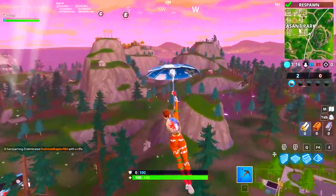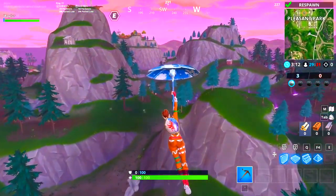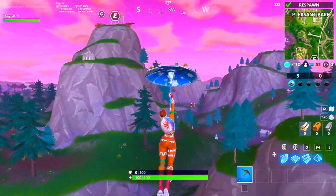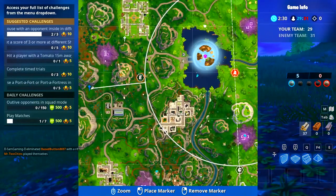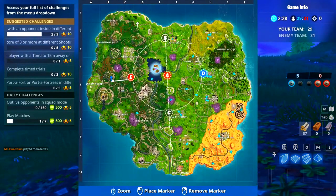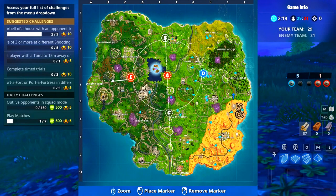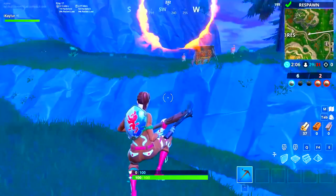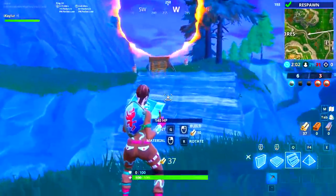In order to do these challenges you literally gotta build a ramp — like build a wood ramp — and then bring the car and just drive it right up through the hoop. So to recap: there's one in the middle of nowhere, one by Junk Junction, one by Risky Reels, one by the race car track, and one right here in the divot of Paradise Palms. I actually showed you where six of them are.